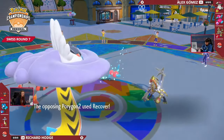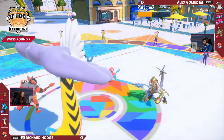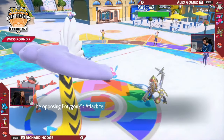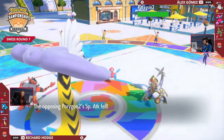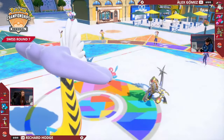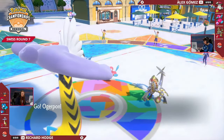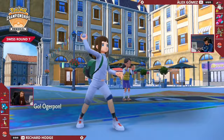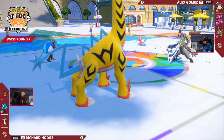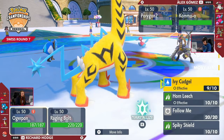You want to be able to directly threaten this Kommo-o. The Porygon2, even though it no longer has an Eviolite, does get a Recover off, nearly coming back to full HP. Having the Special Attack dropped back to neutral from that Download boost will be quite nice, at least with the Raging Bolt now on the field. Kommo-o is up to plus two of its Defense stat stages and now threatening those Body Presses.